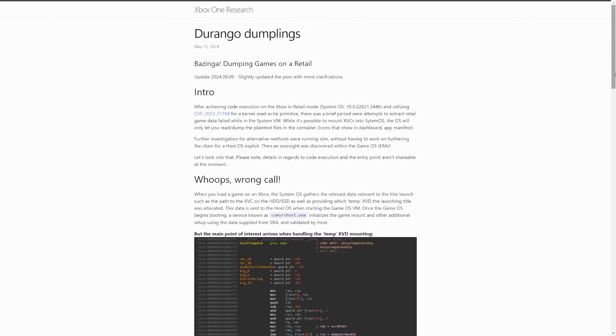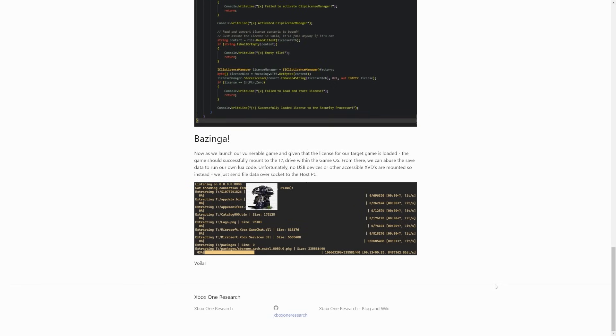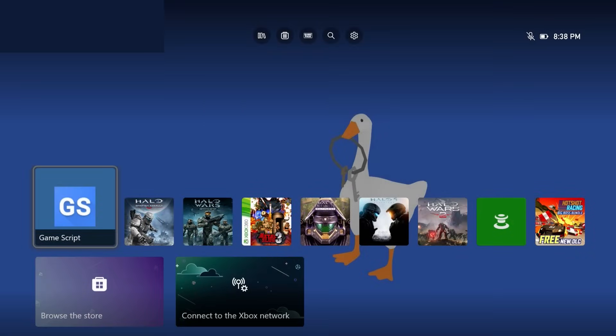There was also mention of Dumplings, or Durango Dumplings — a blog post from about a month ago. This essentially allows you to dump games from a retail Xbox One or Xbox Series console. After achieving code execution in retail mode on a very specific System OS and utilizing a CVE for a kernel read/write primitive, it is now possible to extract and decrypt retail game data from within the System VM. If you have an exploitable Xbox set up and taken offline, you could dump and even decrypt the apps on it — which is big because they're encrypted by default. That said, this is not going to be for everyone, and if you're expecting a PS3, PS4, or PS5 type modified experience, that is not what this is.